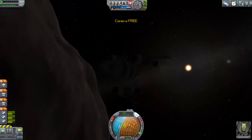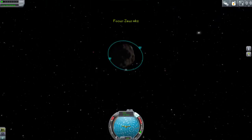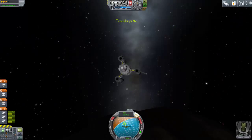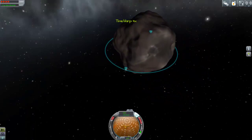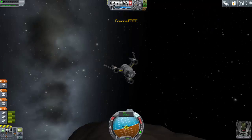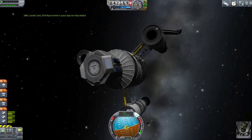Hello everyone, I'm back with the next episode of my Duel 5 challenge. In this episode we try to land on Bop and Pol and then hopefully return home. This should be the last episode of my Duel 5 challenge and although there's still quite a bit to do, we've definitely done the hardest parts — getting to and aerobraking at Duel and then landing on Relathe and Hilo. Now we just have to focus on the two smaller moons on the edge of the system.